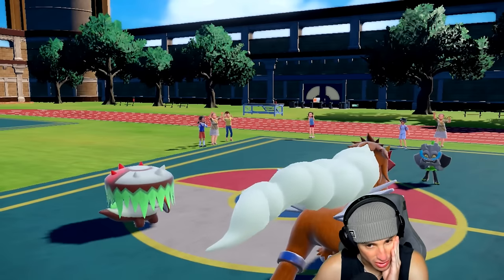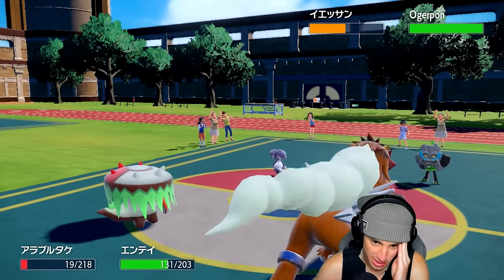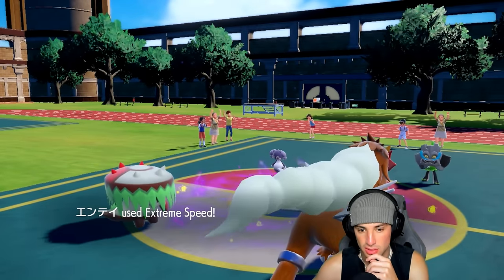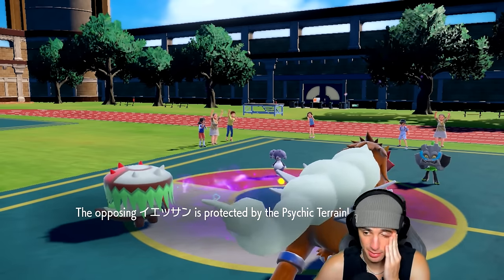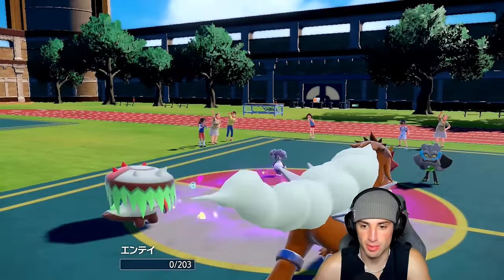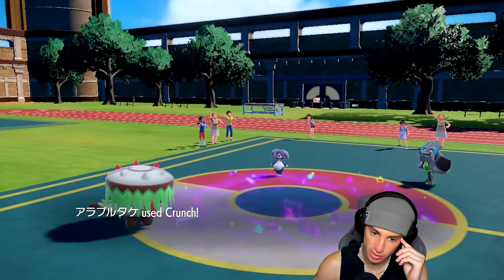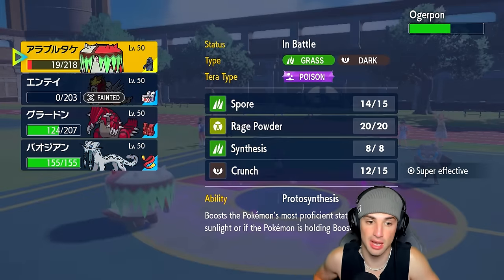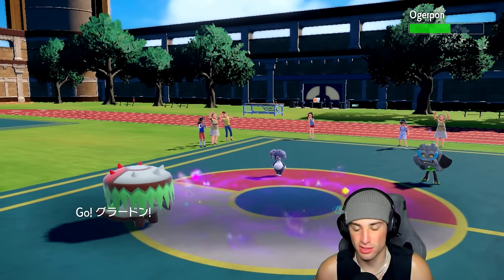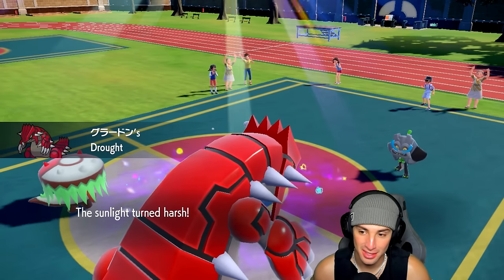He withdraws Volcarona, goes for Ivy Cudgel to take out Entei, and we bring back out the sun for the rest of the match. Indeedy comes out — no Extreme Speed allowed, smart little booger. I'm Choice-locked into Extreme Speed so I might just have to swap into Groudon, but I think we die out here. He probably just Ivy Cudgels to chaos me — not a bad play. Entei, thanks for playing, thanks for doing nothing. Brute Bonnet gets rid of the Sturdy ability and does nice damage.